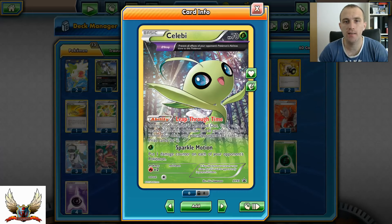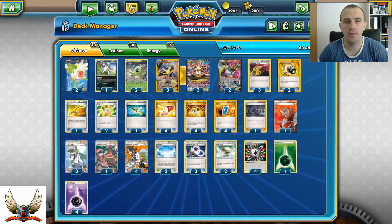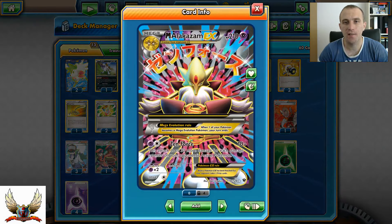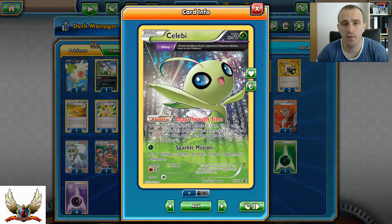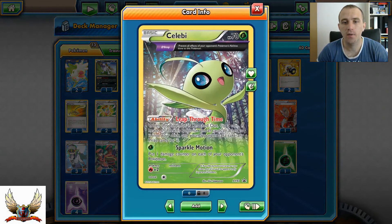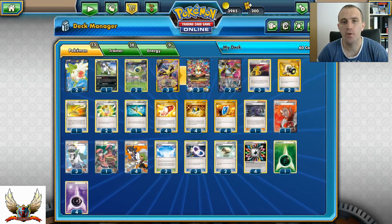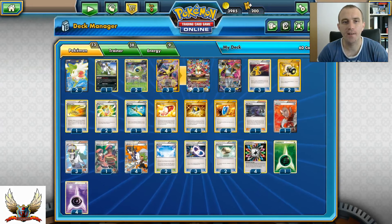With Celebi we can easily control the board, putting damage counters on each opponent Pokemon. We can take two or three turns hitting with Sparkle Motion, and if our opponent can't get rid of Celebi, we can easily set up enough damage counters to snipe with our Mega Alakazam.